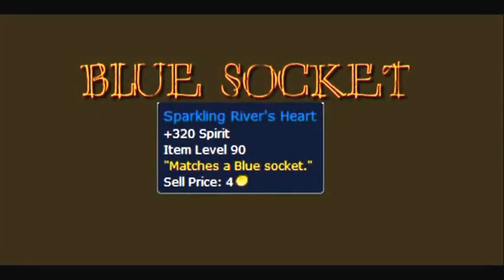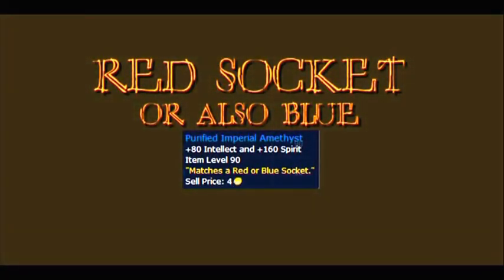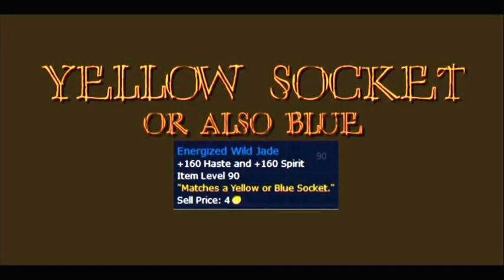Gems: For Blue Sockets, you want to use Sparkling River's Heart, which gives you an additional 320 Spirit — the best gem for Blue Sockets. For Red Sockets, or as another choice for Blue, you can use a Purified Imperial Amethyst, which gives you 80 Intellect and 160 Spirit. For Yellow Sockets, or as a third choice for Blue, you can use Energized Wild Jade, which gives you 160 Haste and 160 Spirit.